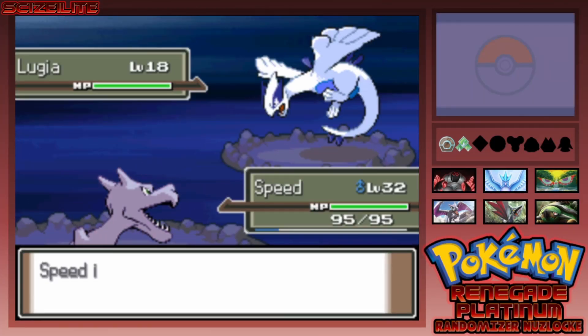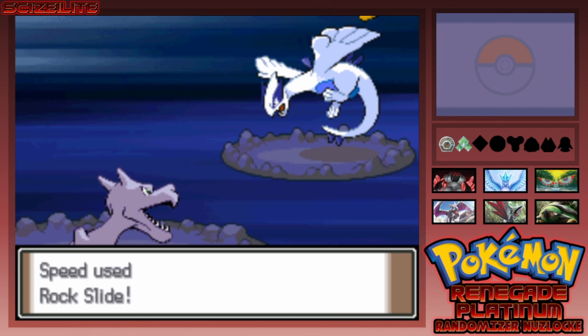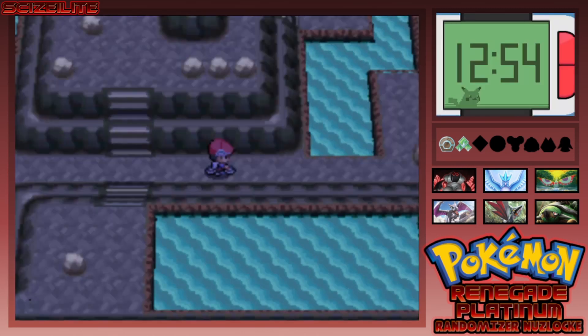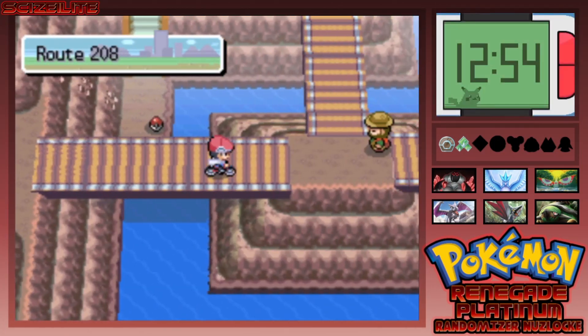Why couldn't I have gotten my encounter here? I'm pretty sure — I checked last episode — I got a Venonat for my encounter here. Are you kidding me? A Venonat? No, that's terrible. How you gonna do me like that?